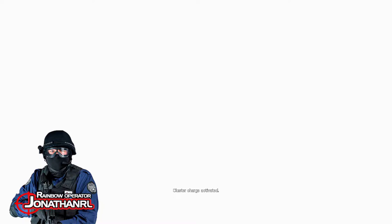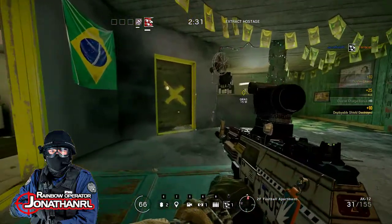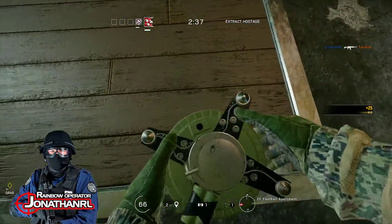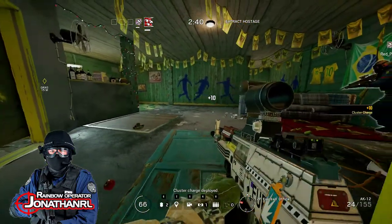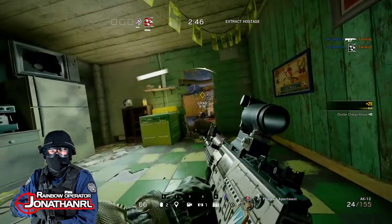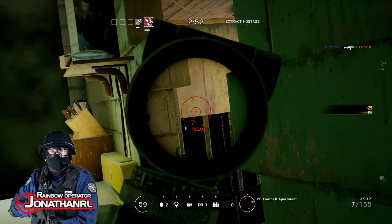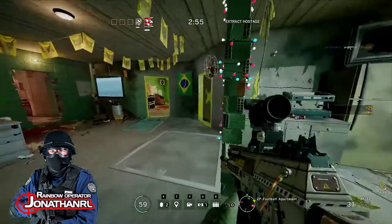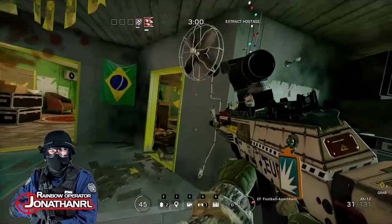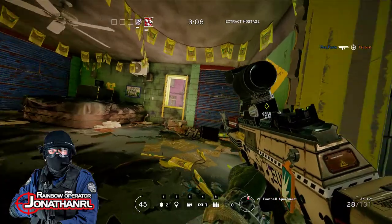We've been flashed. There's going to be one there, so we're gonna do something tricky. Any defender would basically expect us to go through — but they had reinforced there, we can't go that way.